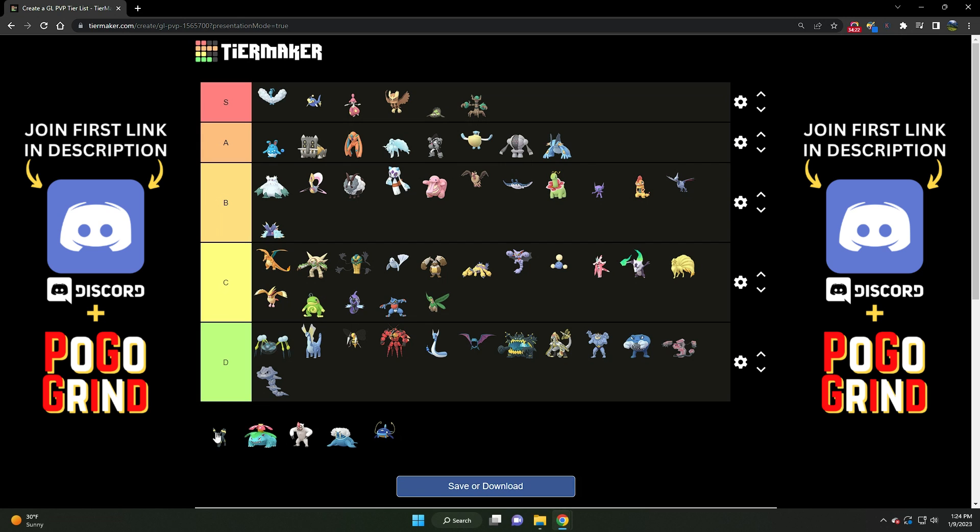We've got Umbreon — a very strong A tier Dark type. Very solid, great generalist. I find myself using Umbreon quite a bit because if it's not up against a fairy, it's usually doing very, very well. Very nice bulk — you're able to get things low and edge out certain matchups, setting up your closer to really do some things in the end. Umbreon is a solid backbone to just about any team comp.